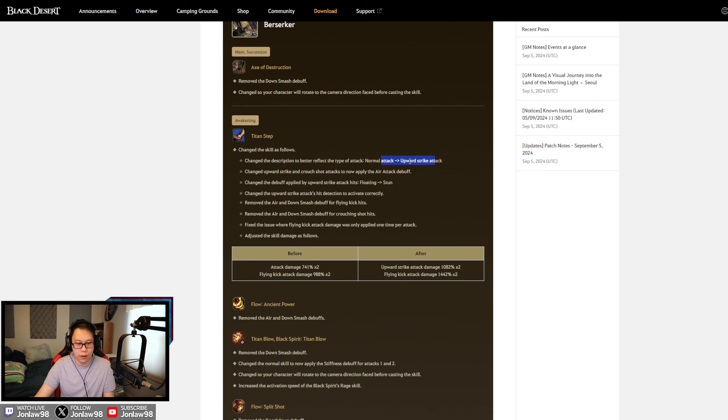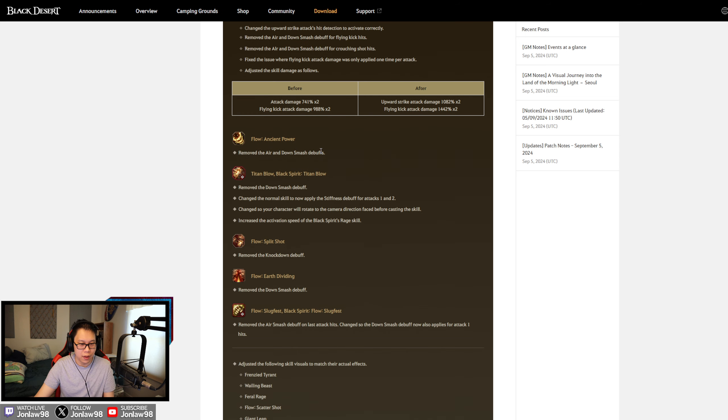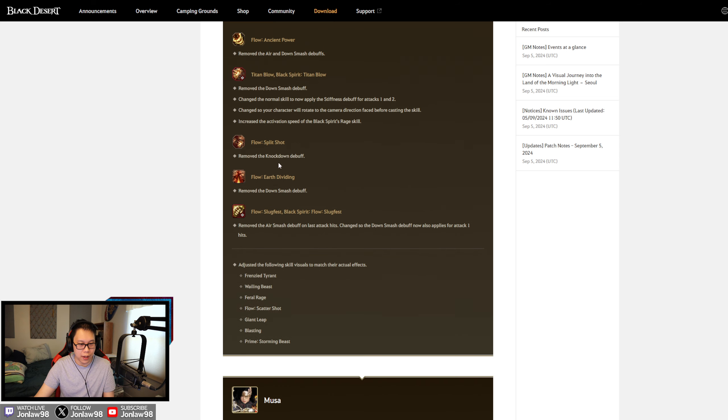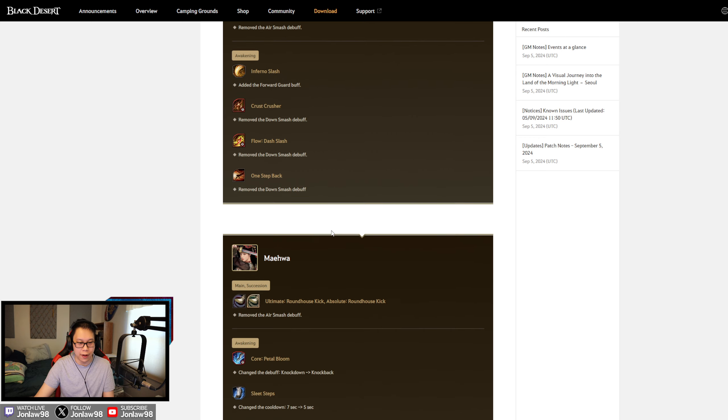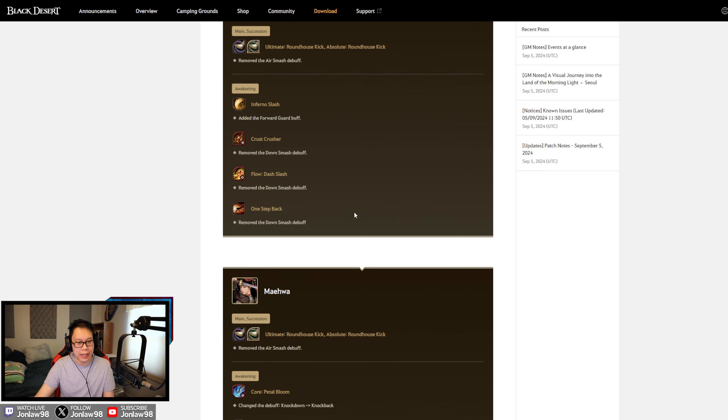Some skills had normal attack changed to upward strike — I think upward strike means air attack. Several abilities had air and down smash debuffs removed, which is interesting because some of those had a lot stacked on them. For Musa, I think the movement is near the top compared to every other class. Nothing particularly got better — just a lot of down smashes removed.